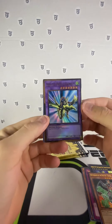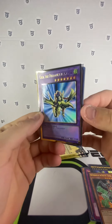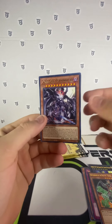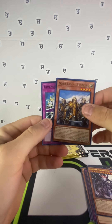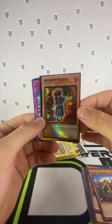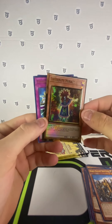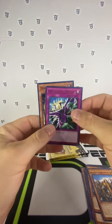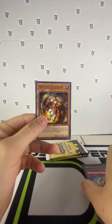Brotherhood, Gaia the Dragon Champion — I don't believe we got him in our last case — Dark Lord Morning Star, Noble Knight Brothers. Oh, that's centering though. Infernity Mirage — centering worries me on that one. Dimensional Prison and Trap Tricks, Near Mellow.